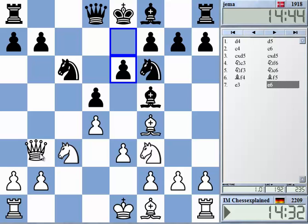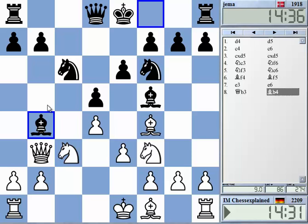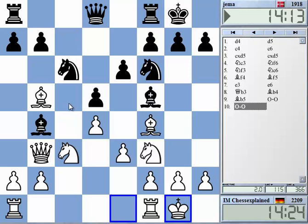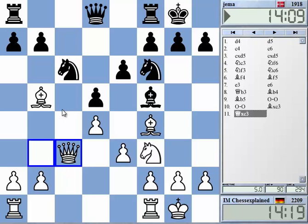Qb3 is the only way to test black a bit here. Bb5 is also possible, but then Nd7 is okay for black. Yeah, Bb4 is also the best move. And Bb5 is also the only move that promises white some try for an advantage. It's fairly symmetrical now, but this is again the right move. There are alternatives, but this is fine.